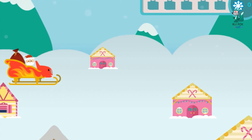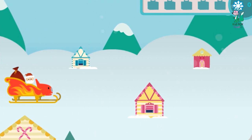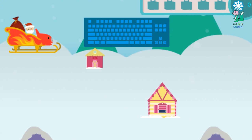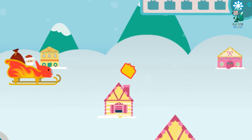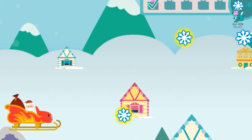Santa needs to fly over the rooftops to deliver Christmas presents, and Blaze and you get to help him! Click the up and down arrow keys to move Blaze and Santa. When you see a chimney with a present above it, fly over it to drop off a holiday gift — perfect delivery right down the chimney! Don't forget to collect snowflakes for extra holiday cheer.